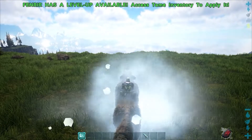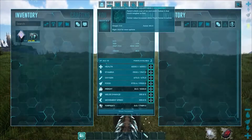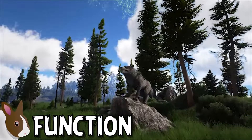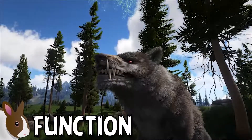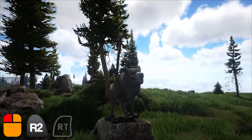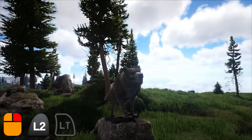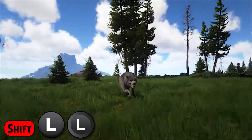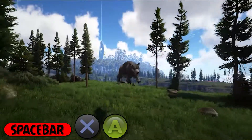The Fenrir does not require a saddle in order to ride, as it comes naturally equipped with frozen fur armor that provides a base armor value of 10. This armor can be further boosted up to a maximum of 80 with the use of their frigid armor ability. The Fenrir features a basic bite attack with the left mouse button, an ice bite attack with the right mouse button, a frigid armor buff activated by pressing the C key, a shift key sprint ability, and a space bar jump ability.